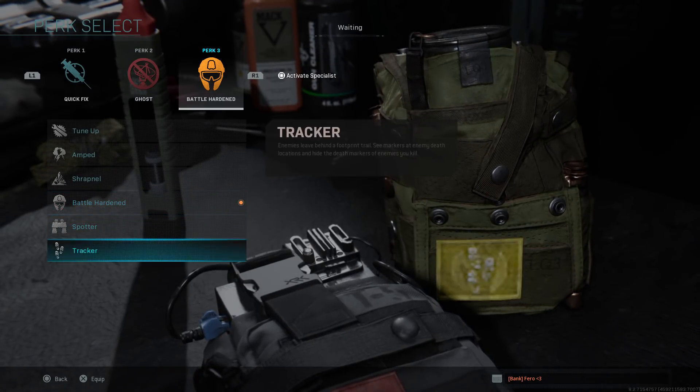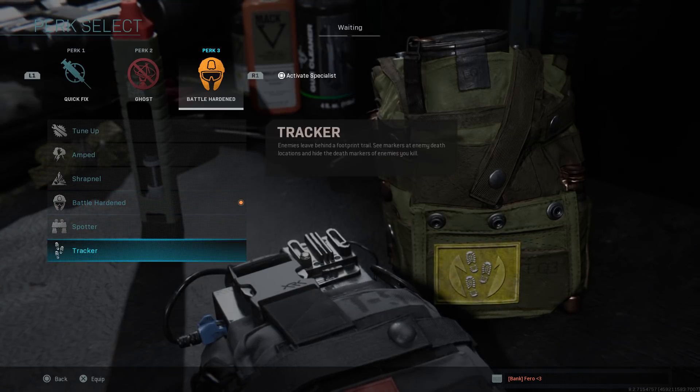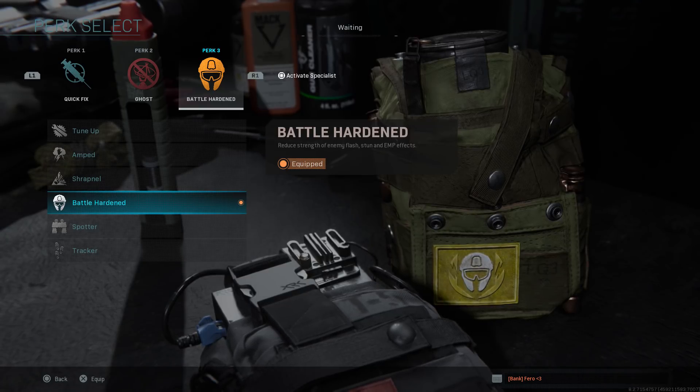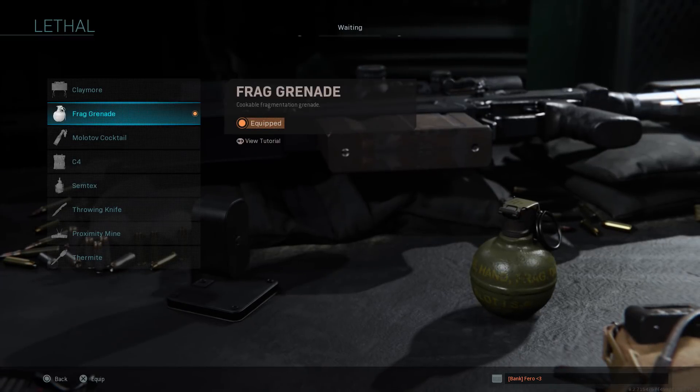For the last perk, I think Battle Hardened is honestly the best. These other ones — maybe Tracker if you really care about seeing people's footsteps — but Battle Hardened is going to reduce enemy flashes. So you're not just going to get hit from behind by a flash and not be able to see for 10 seconds. It's probably going to reduce that by maybe half or a third of the time, but it's still going to help a ton.